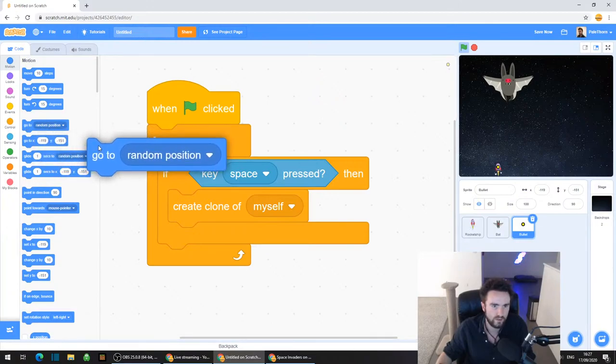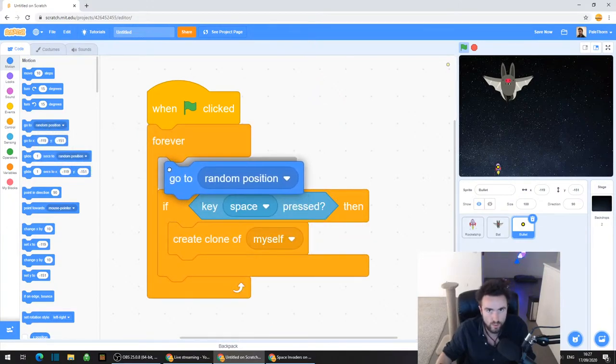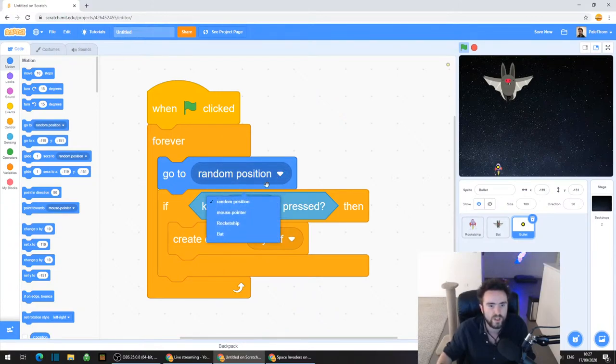Drag that out and put it right underneath the line that says Forever, but above the if. So make sure it's underneath Forever but above if. Now we've got "go to random position", but we don't want this bullet to go to a random position - we want it to go to the rocket ship. So click on that white triangle where it says random position and you should have the option to say Rocket Ship.